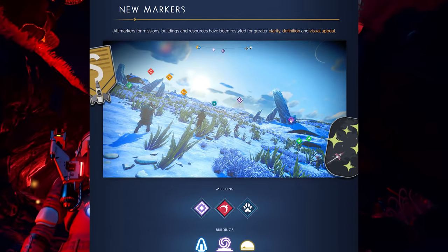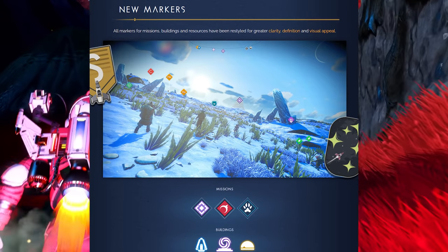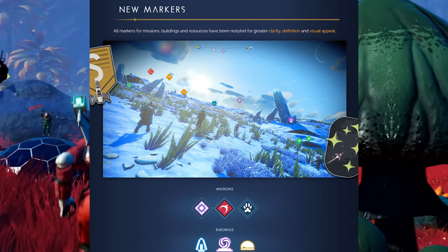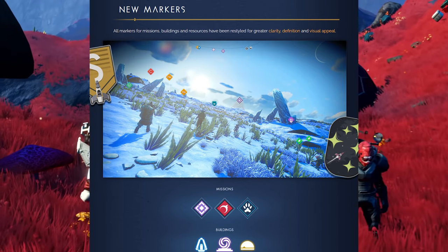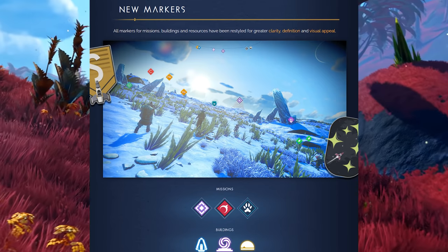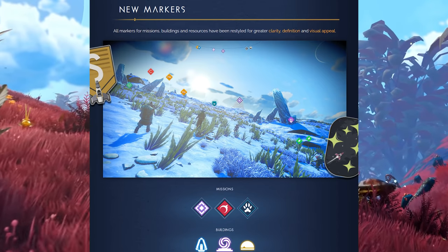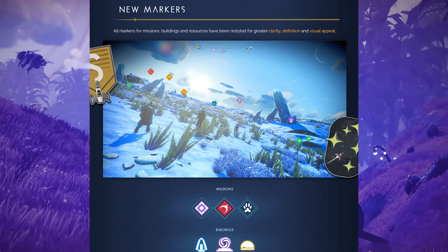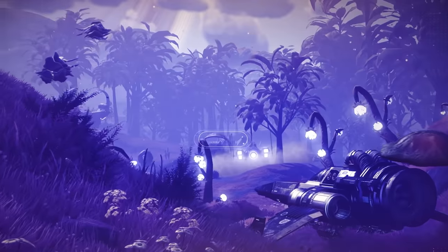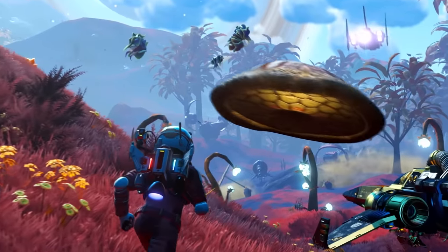All markers for missions, buildings, and resources have been restyled for greater clarity, definition, and visual appearance. Look at those different icons - it's like a brand new game almost.